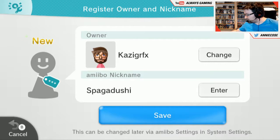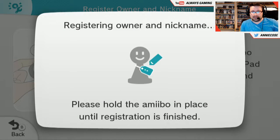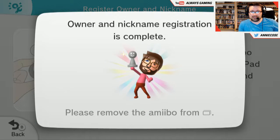Hey, you gotta sit up so they can see you, sweetie. You're too short. I'm going to go off to play some Teen Titans. Okay, alright. See you later. Bye, everybody. This is Spagadouchey. Amiibo! Yay!